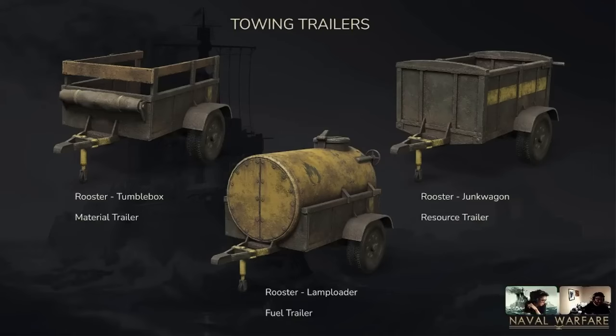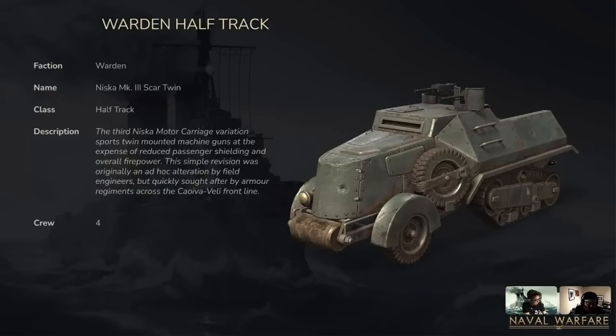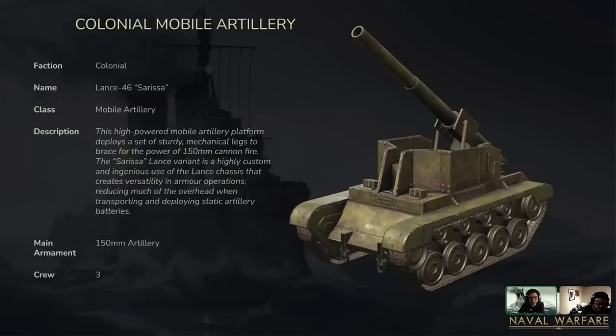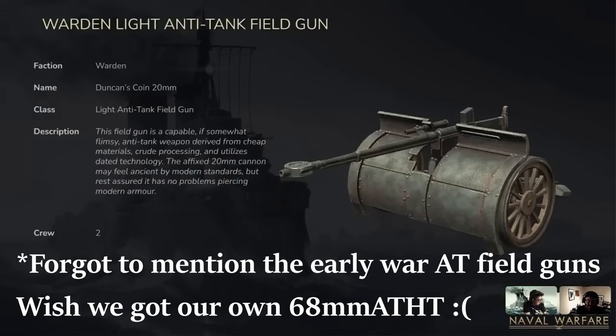Let's get into the new vehicles. We've got a new truck for the colonials, a new halftrack for the wardens, and self-propelled artillery. I don't know if anyone spotted this, but the self-propelled artillery looks like it uses the chassis of the battle tank — I don't know if that's going to affect how expensive it ends up being. I don't have information on the cost yet, but the cost is going to be a huge factor on whether I personally try out the artillery or just stick with the naval content.